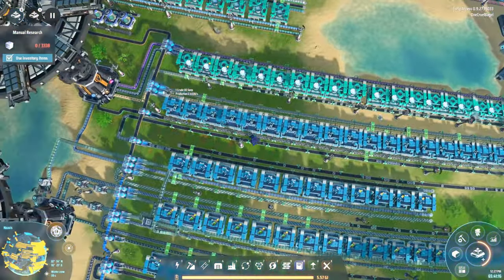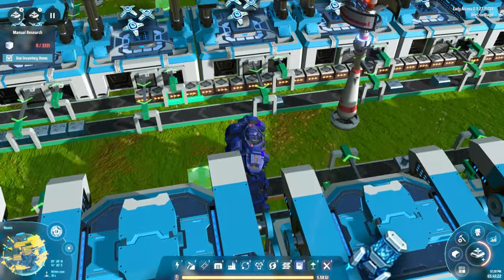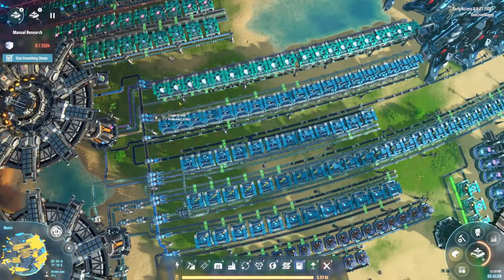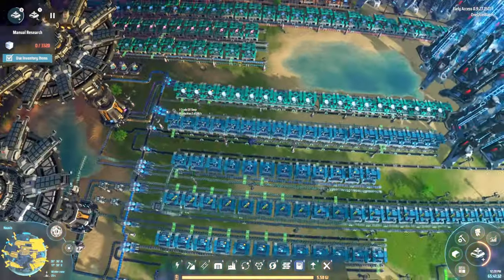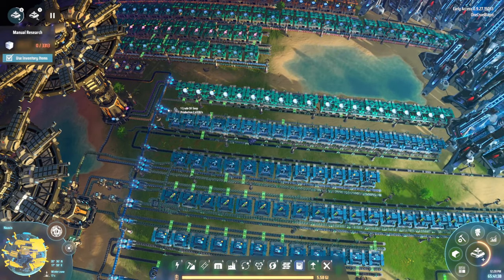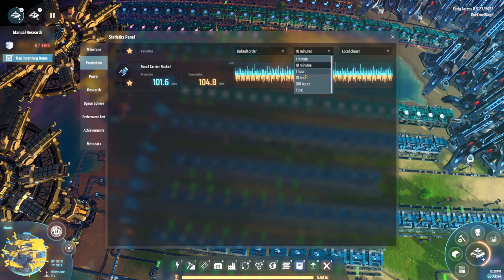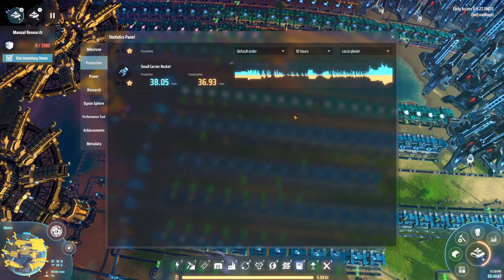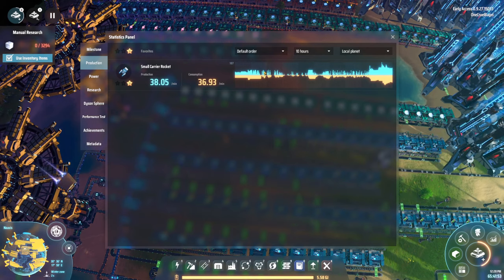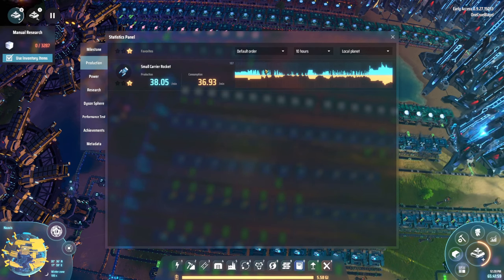When I started talking, they had enough inputs, but now we don't appear to have enough of these frame things, so that's clearly the next thing I'll need to work on. We're also a bit short of blue paint. Through all of my efforts in the last stream, I've managed to increase production a little bit. If we look at small carrier rockets over the last 10 hours, back here we were producing them at a reasonable rate, and then something happened — maybe we ran out of carbon nanotubes — and production fell off.